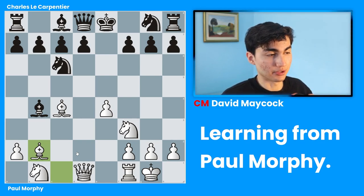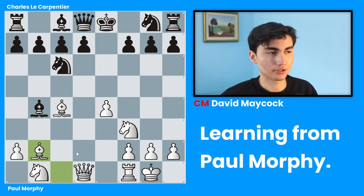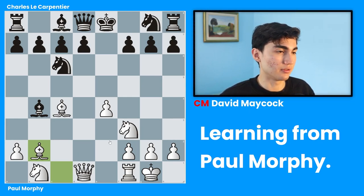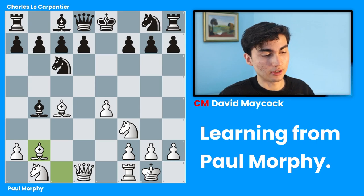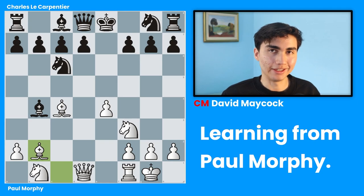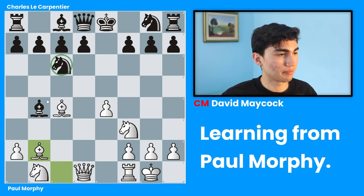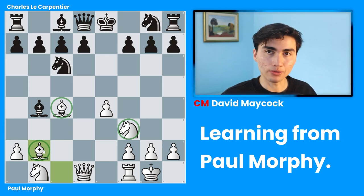If we pause and look at this position, in chess you have to ask the right questions. Whose king is more secure? Paul Morphy's king is more secure — it's surrounded by pawns, it's in the corner, and most importantly it's not in the middle. Black's king is in the middle, which is very likely to get checked or even checkmated. Second question: whose pieces are more active? Black has a knight and a bishop out, but white has a bishop, a knight, and another bishop on b2 out. So white is winning in activity.